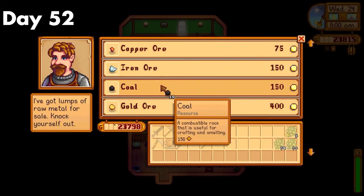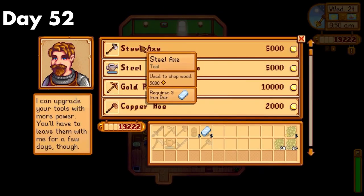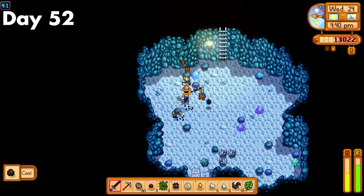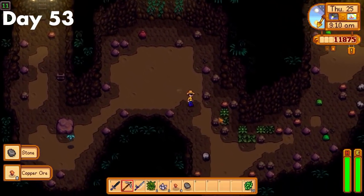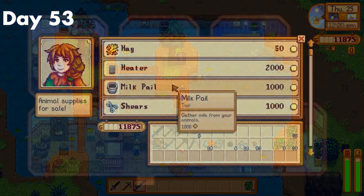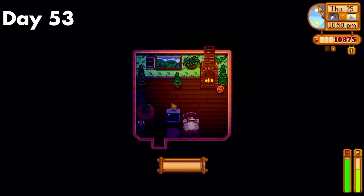Day 52. I went and spent some money on coal so I could make more preserve jars for good long-term money profits. I also upgraded my axe to iron tier. Then I went and farmed coal and iron, and got super lucky and managed to find a coffee bean that I could plant in my greenhouse. After that I just mined till late and went to bed. Day 53. I went and farmed for an earth crystal for a little bit more, but it was so annoying I just left. Then I just fished, bought a bucket for my cows, and donated some stuff to the CC. Then with nothing else left to do, I just went to bed.